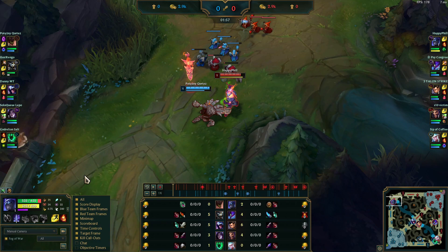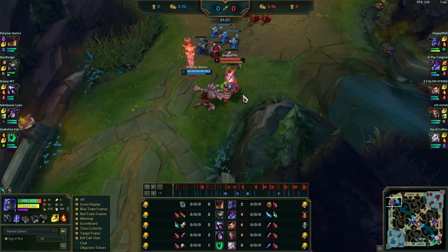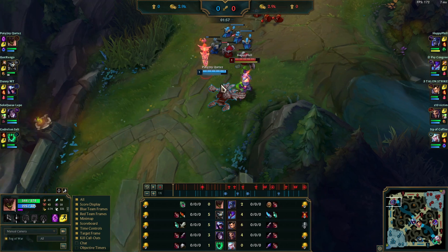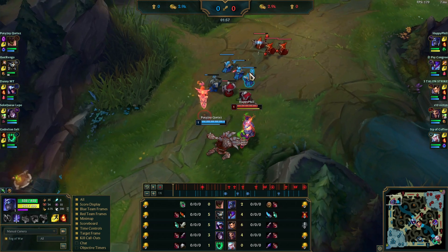Here's the mistake though. Malphite has a Q so he gets to press Q on you, slow you, and he's faster — so you're never gonna be able to get behind him for the drag through. How you want to lay up your trades as Shen is to always use the drag through, and if there's a situation like this where you're not sure you're gonna be able to get it, you're not gonna be winning that trade.